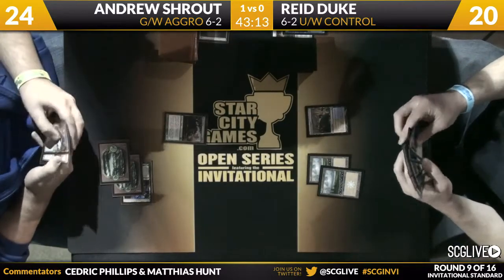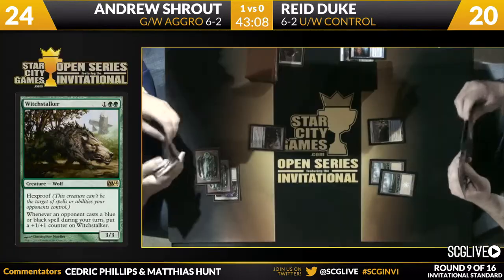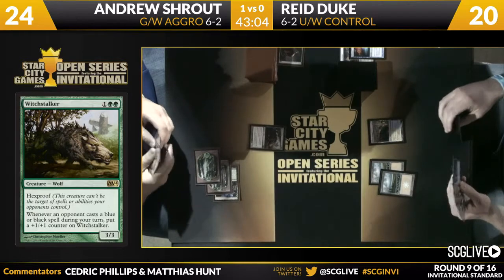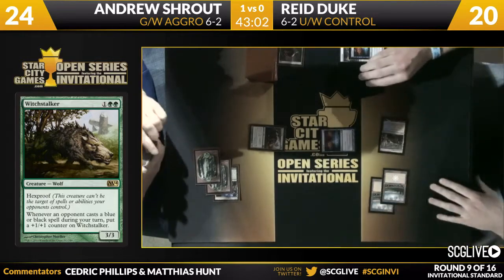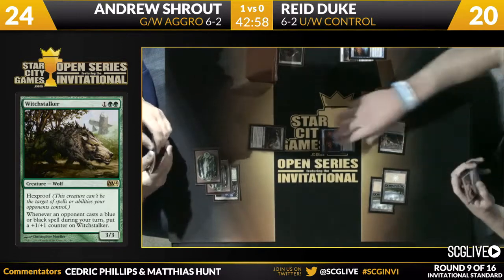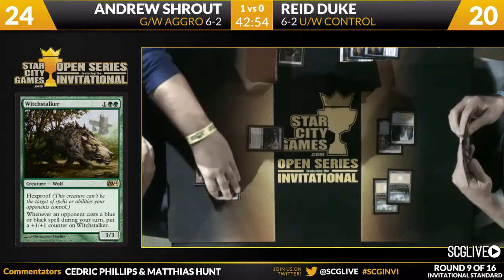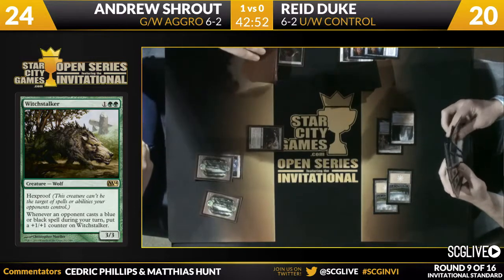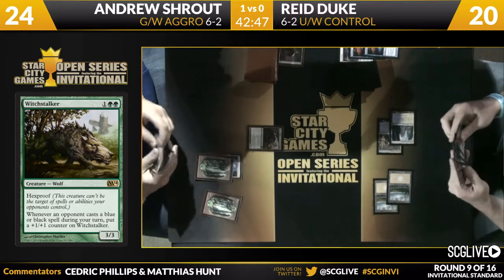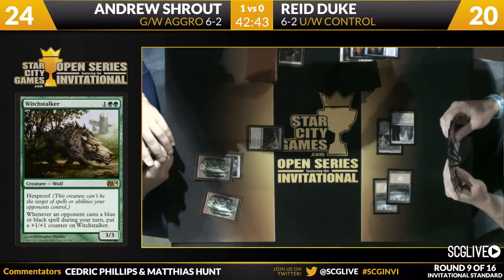Scavenging Ooze is not particularly great in this matchup. Shrout still plays them because they're just two-drops that are fine to cast — he only has so many things to board out. There is the Witch Stalker. Originally it was hyped as the new card in Bant Hexproof, which a lot of people were looking for last season — it really didn't materialize that way. But now with all the removal-spell decks showing up, maybe it's finding a home in Standard again. This actually seems like a pretty good tool in this matchup and against Mono Black, where the Hexproof is a big deal.